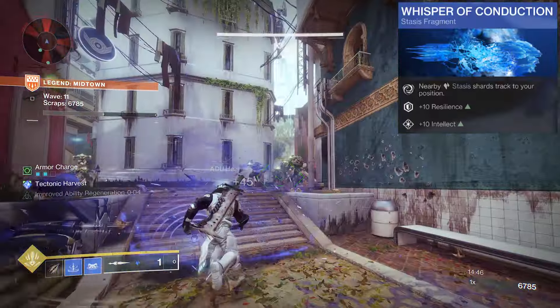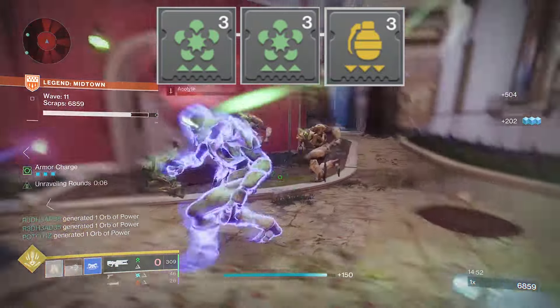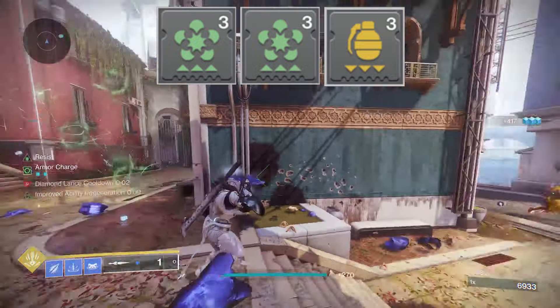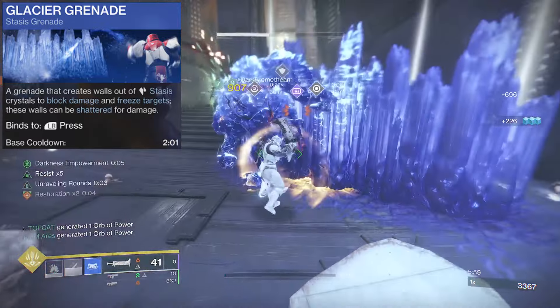Whisper Conduction will track these stasis shards towards me. We double-stack Elemental Charge, which will give us a chance of an armor charge from our stasis shards, and this is going to fuel our Grenade Kickstarter mod.